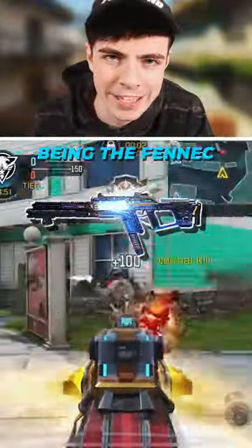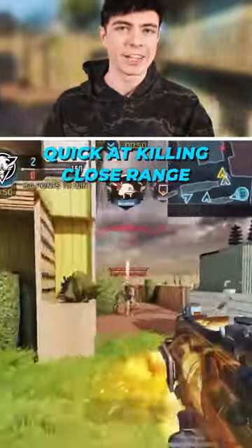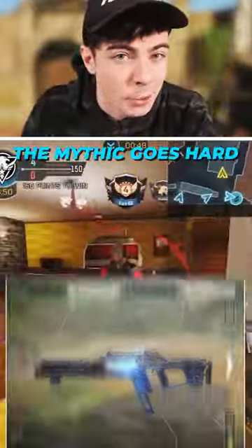Number 2 is the Finnick. Absolutely mind-bogglingly quick at killing close range, and well, the mythic goes hard.